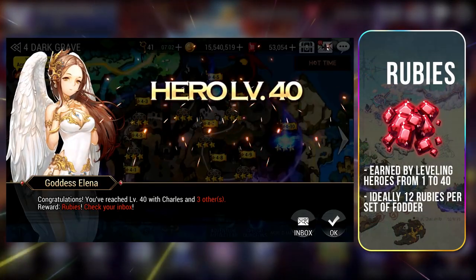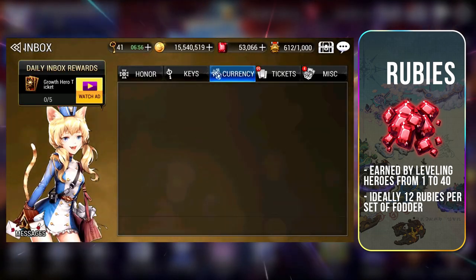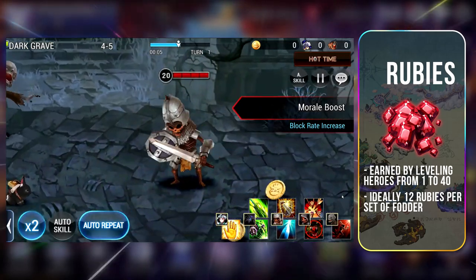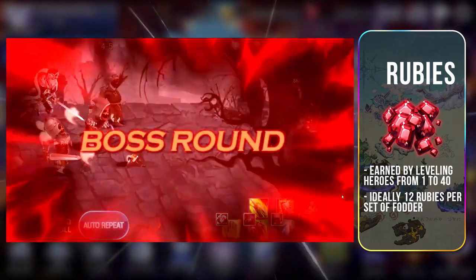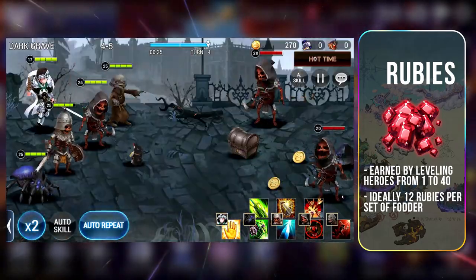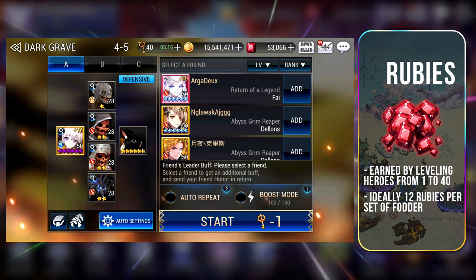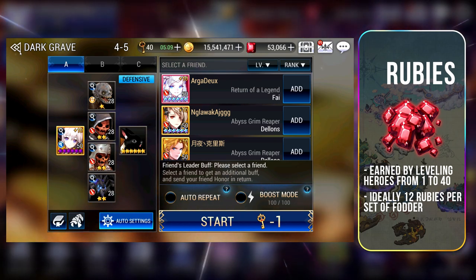You'll earn 3 rubies by leveling up heroes from level 1 to 40. Ideally, with a team of 5, you can get 15 rubies each round because each fodder, dead or alive, will still grow in level at the end of each round. However, this will not be the best way because if you try to level up 5 fodder units, it will take a significant amount of time to clear each stage. And they will die. So instead of taking 2-3 minutes to earn 15 rubies, you should be using 1 main farmer with 4 fodders to make this process much faster. You can then earn 12 rubies in a far shorter period of time.